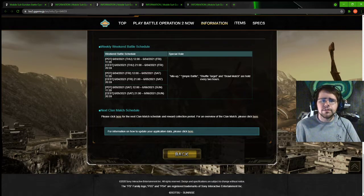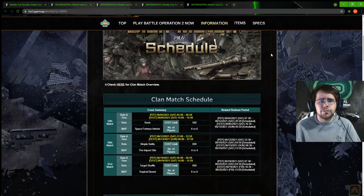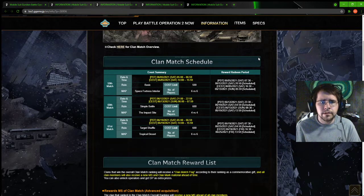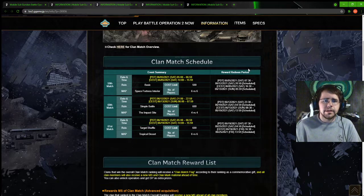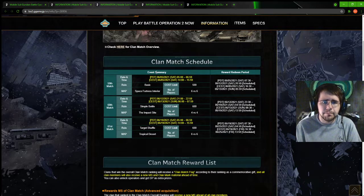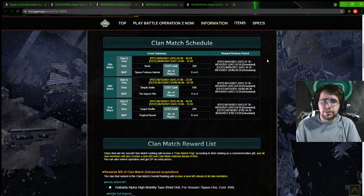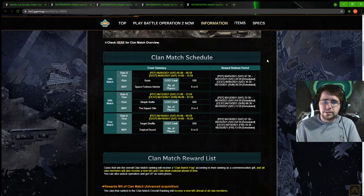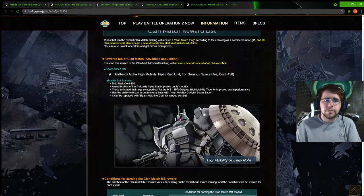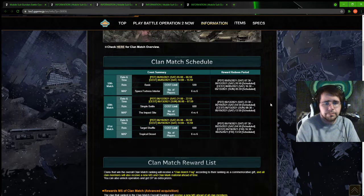The weekend battle stuff - I just saw the shuffle target, we'll have all four brawl matches and they'll rotate between those. Plan matches: 500 cost, 6v6 on Saturday at 5am Pacific, Space Fortress Interior. So yeah, another space, and we didn't get a new plan suit. I'm going to try to be here for this one that morning - because at this point this might be the last chance we have to get the Yabaldi Alpha High Mo. It's a great suit, it is Gyan on steroids and yeah, I kind of want it.